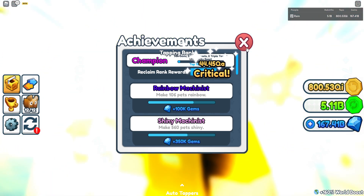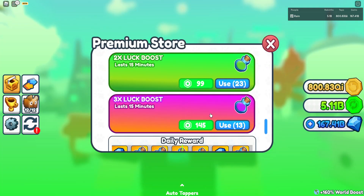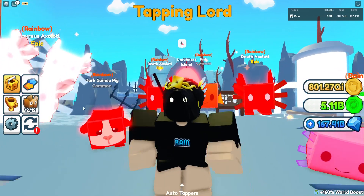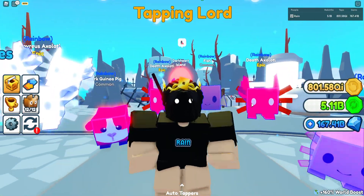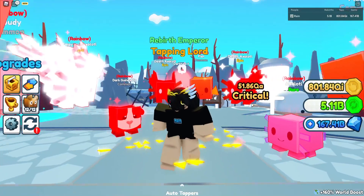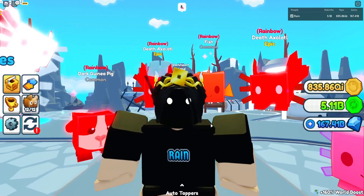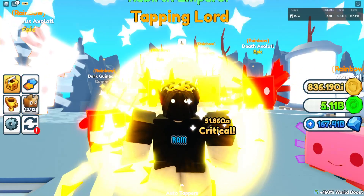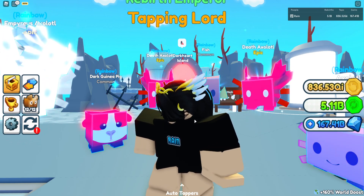If you don't have that boost, check your achievements — you may be able to claim it there. If not, go to the store, scroll down, and open your daily reward. You can also redeem codes in Tapping Simulator; I'll put all the codes in the description so you can get a tap boost.